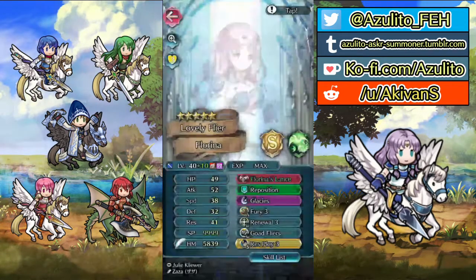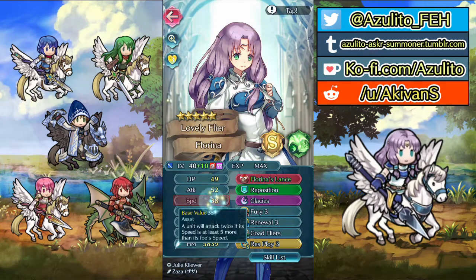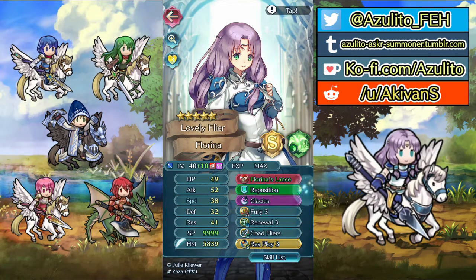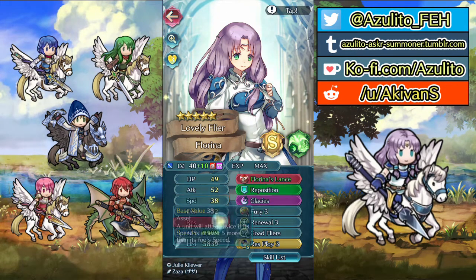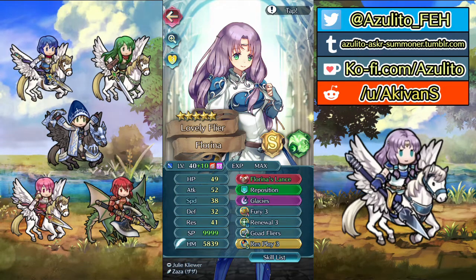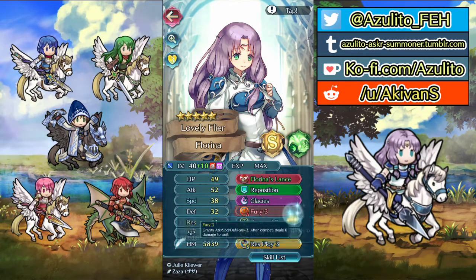My Florina is plus speed — I don't think this is the ideal boon for her, but it can still work. She can easily go over 40 speed with her weapon's effect and some flier buffs. Florina will mostly be a magical tank and an armor counter.